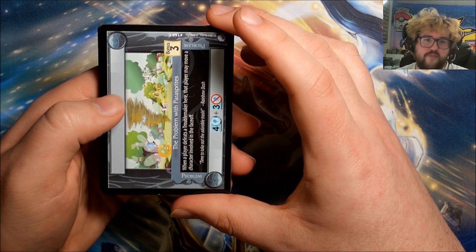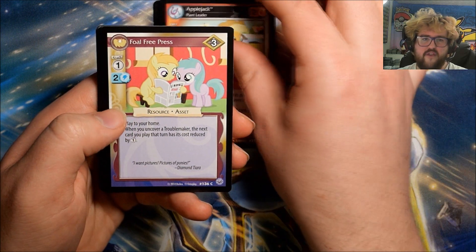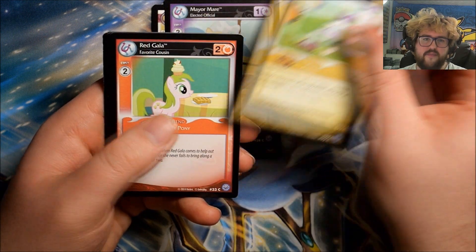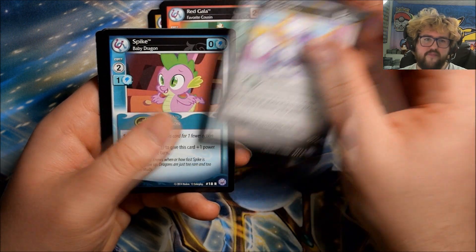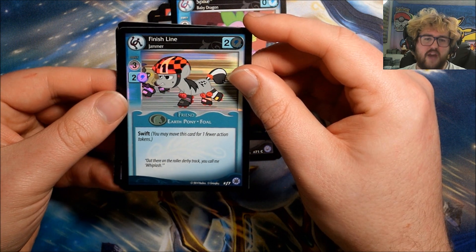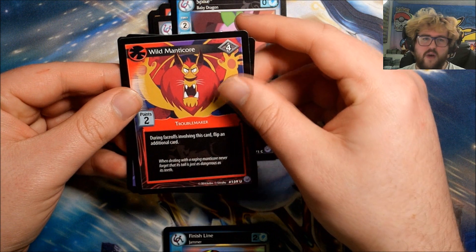I'd also like to hit an ultra rare. Pack thirteen: The Problem with Parasprites, Applejack Plant Leader, Foal Free Press, Mayor Mayor: Elected Official, Opalescence, Red Gala, Hoity Toity. Our rare is Spike: Baby Dragon.